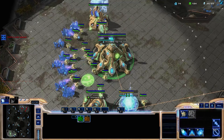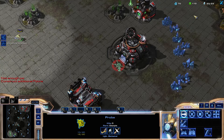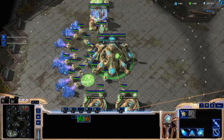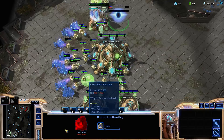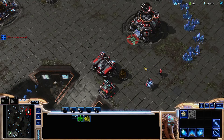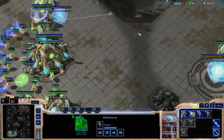This might be pushing it a little bit for diamond, but I want to try adding some extra things as we keep getting to higher level. I really like going Robo before Warp Gate — I think it's a pretty strong way to play. He has one gas, he has a reactor, so he's probably playing factory, but can't be sure.